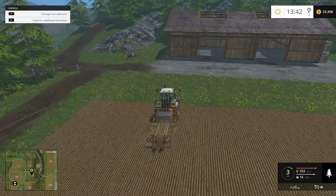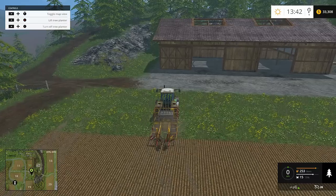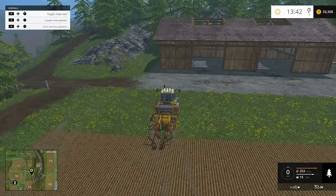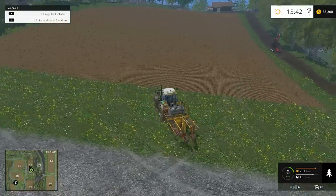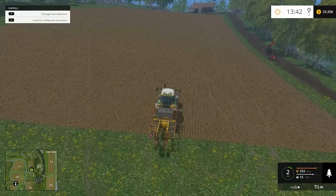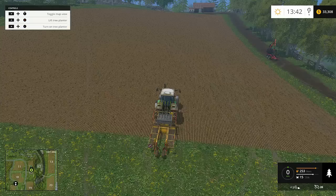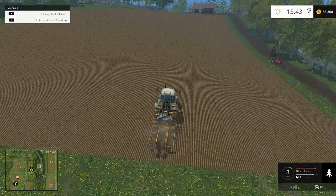I'll let one more tree pop out, wherever it goes, and then I'm going to turn the tree planter off. I like to keep them spaced out pretty well — I'm sure it's not required, but I'm going to do it anyway because they will bounce against each other and get hung up when you go to actually cut them down. So I'm going to continue planting these.